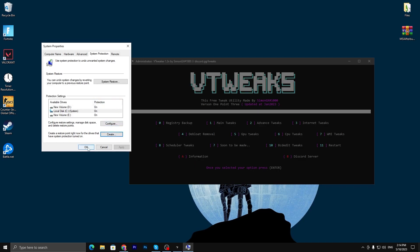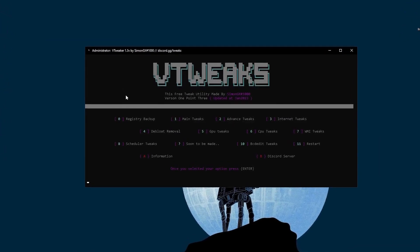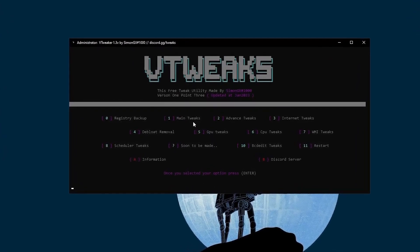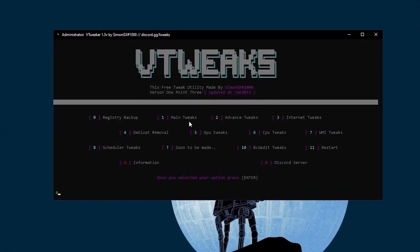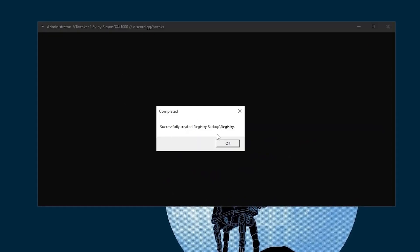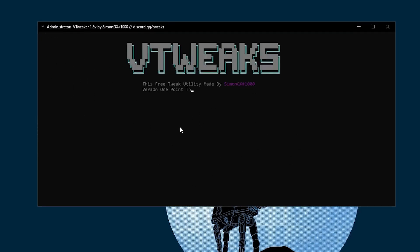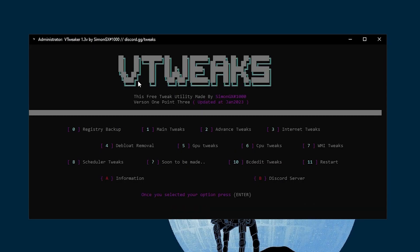Once you've successfully created the restore point, close it and click OK. Now here are the main settings for this tweaker. In the first step, find the Registry Backup — click the 0 button and press Enter. Here we are creating a backup for the registry. Registry successfully backed up. It will redirect you to the main menu.